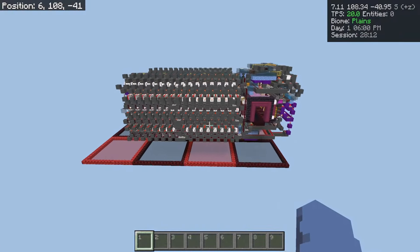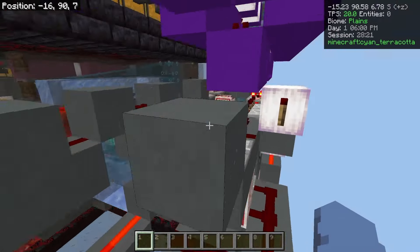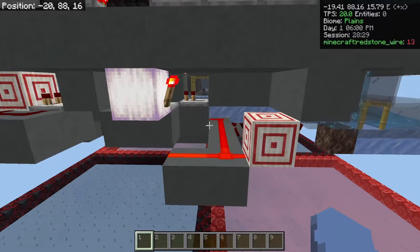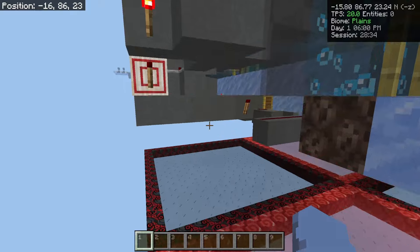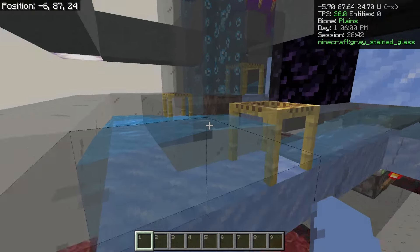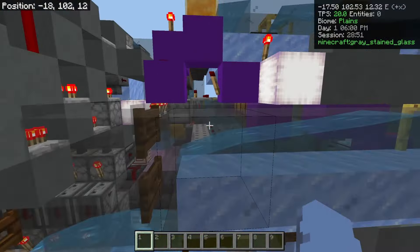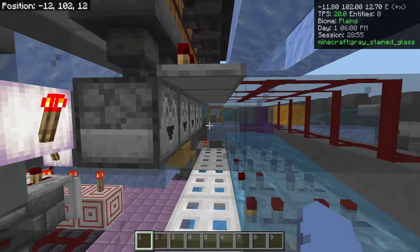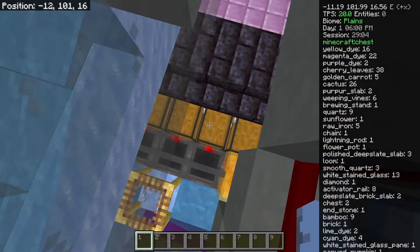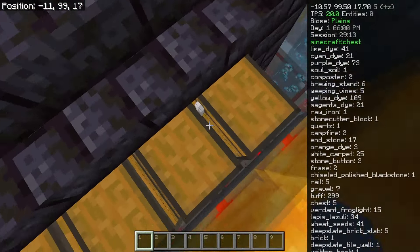Since they're attached to each filter, I can use them to know if there are any items going through the storage system that are sorted. And now I can go over to Flipper itself. They're all connected together by this line, and they go into this extended comparator clock. This will be up to signal strength 15 whenever anything is sorted. And when it runs out, it will divert the items - instead of going back to the chest hall to be sorted again, the items will go out and around and up into this.